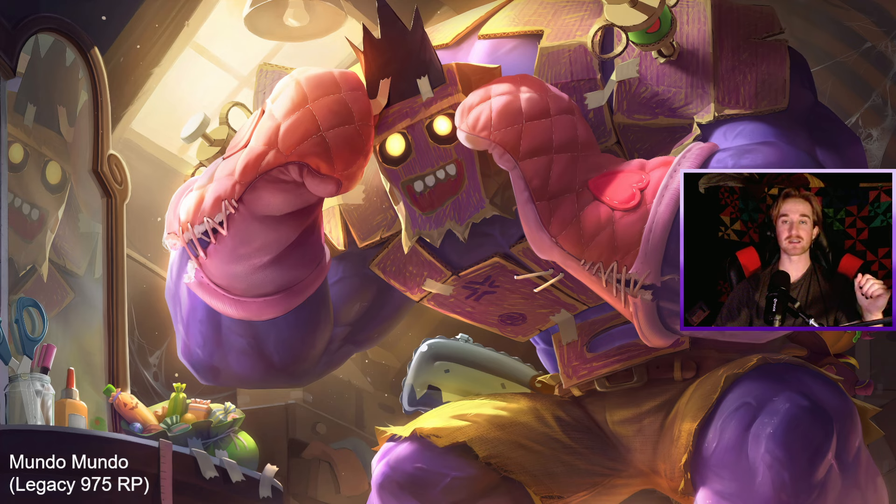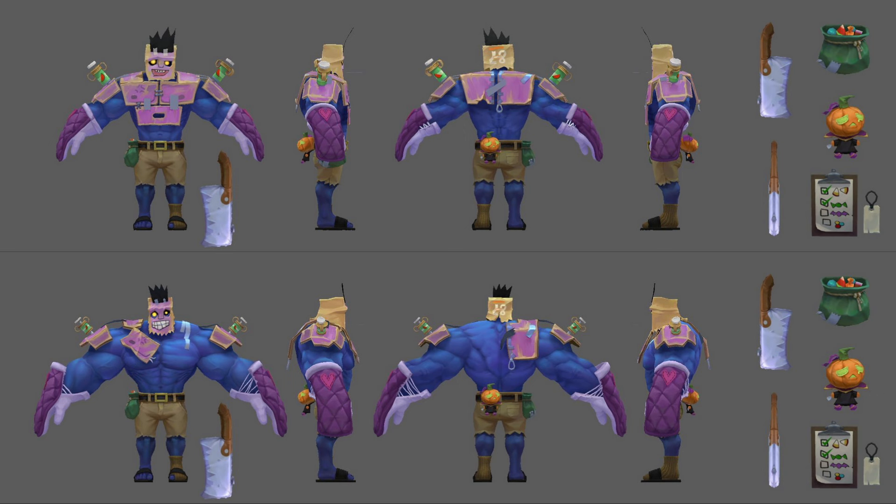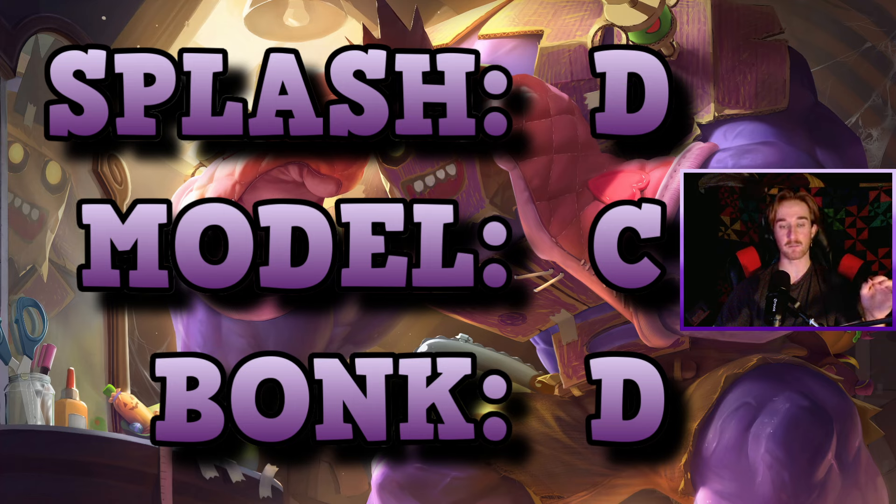Mundo Mundo — this has got to be probably my least favorite skin. The splash art is okay, but I'm not really a fan of the cardboard homemade costume look. With the older one it was more of an actual costume. The in-game model as well — the colors are just not pleasing to me. The purple with the blue together I don't really like. The cleaver is like a plastic toy cleaver. The sound it makes is terrible — it's like a squeaking rubber sound and a bonk. Not a fan at all. This skin gets a D for splash and bonk. The model, however, gets a C.